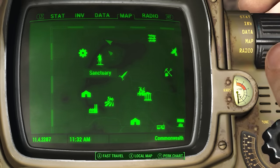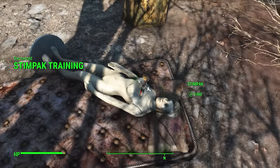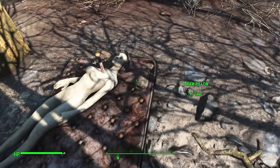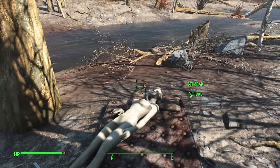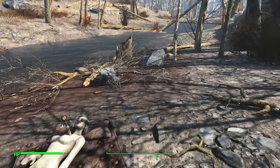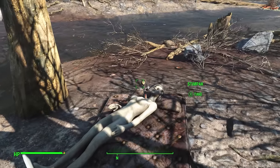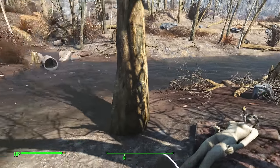North of Sanctuary you can find a Pulp Fiction reference — a dummy on the ground with a Stimpak through it. The mattress is actually unusable for once, but a free Stimpak is definitely not something to shake your head at. One thing I love about revisiting locations is that I can now confirm that is a reference — I didn't know when I did the original video, but now I do, so that's brilliant.